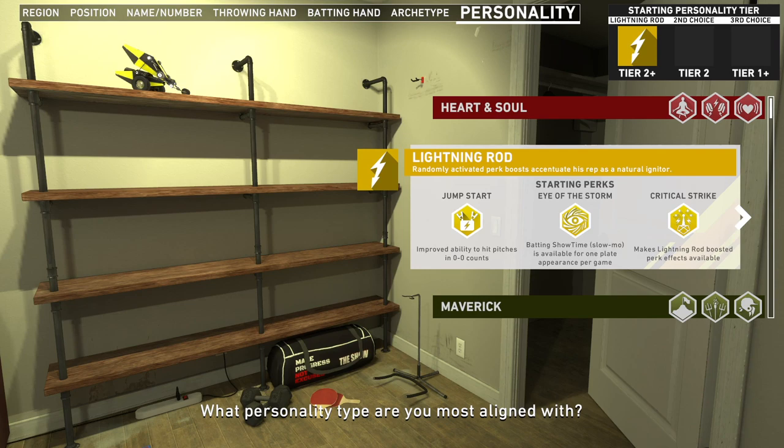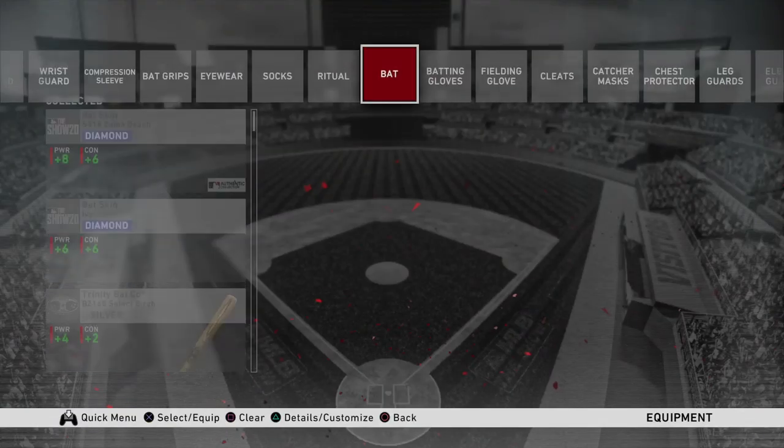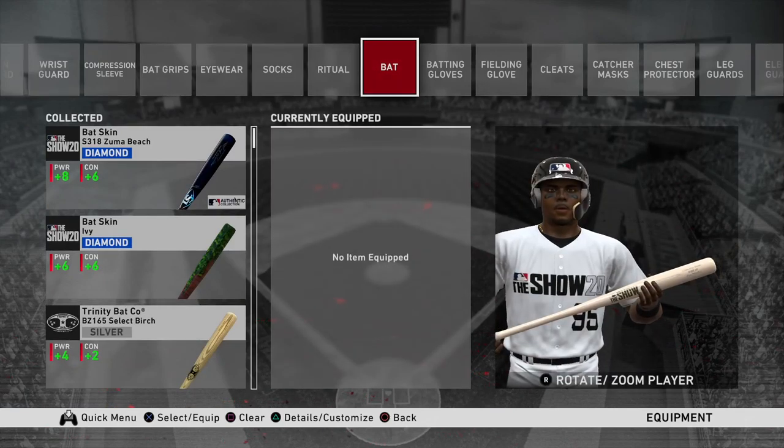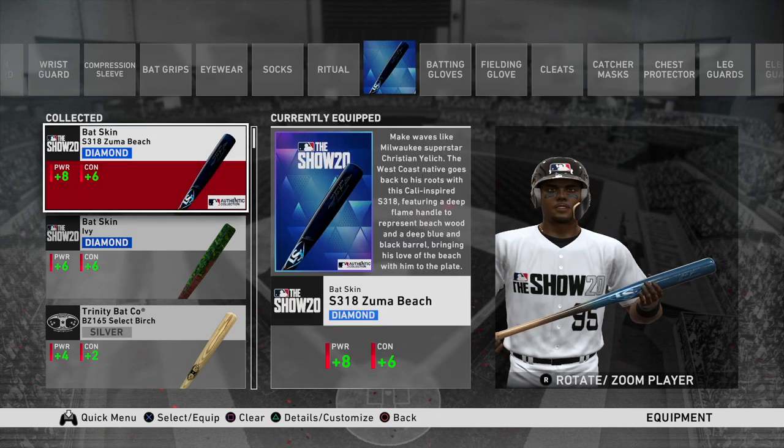For example, Captain, Heart and Soul, and Lightning Rod. It goes without saying that if you look good, you play good. Equipping items and gear that significantly provide attribute boosts to your Road to the Show player is a must.